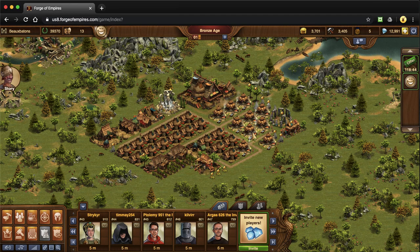Also keep a nice balance with your happiness. Happiness allows your supply buildings to crank out more supplies, so make sure your people are happy and maintain that nice balance.